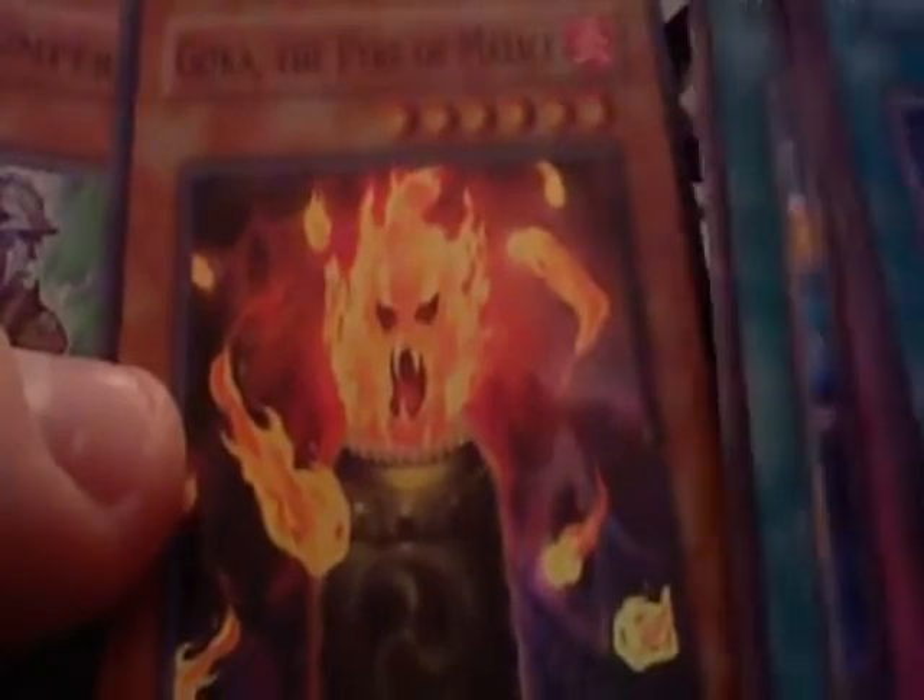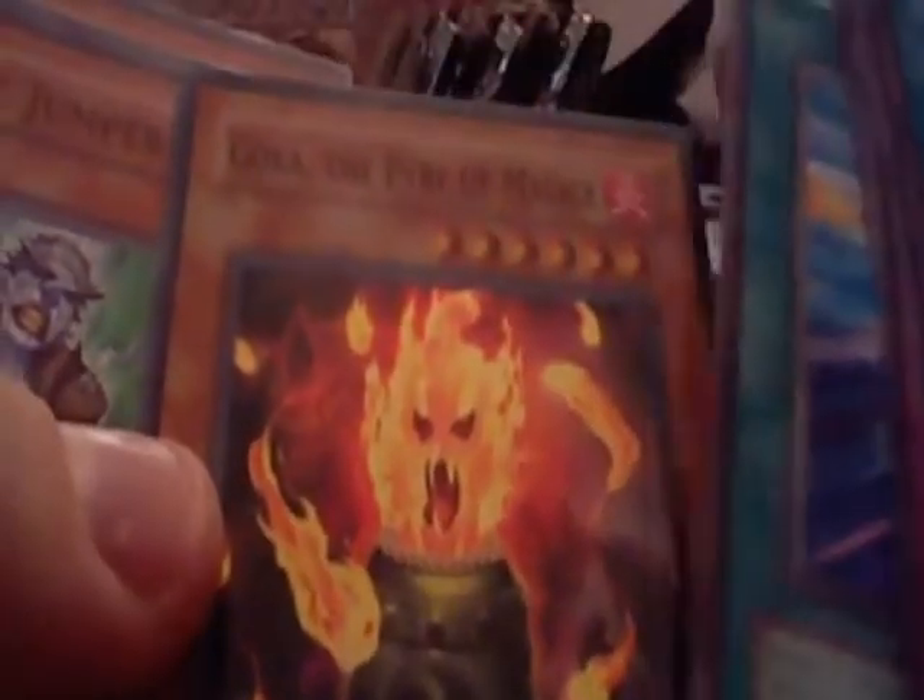I think only Black Rose and Plague Spreader are really good in this set. Botanical Girl is kinda decent. And we have an upside-down Goka, the Pyre of Malice. This card's pretty good in Hieratic and Hazy Flames, because they can bring out this card and then make Hazy Flame Basiltrice — or whatever it's called.